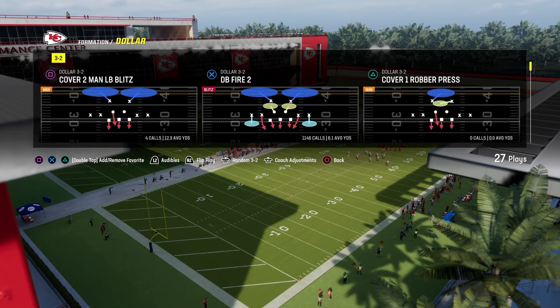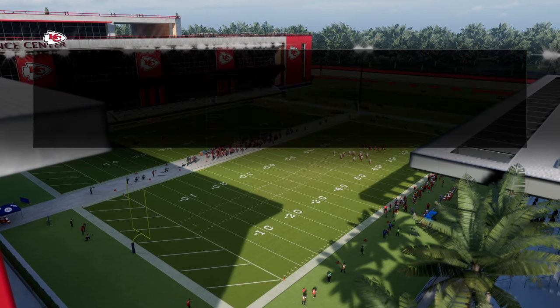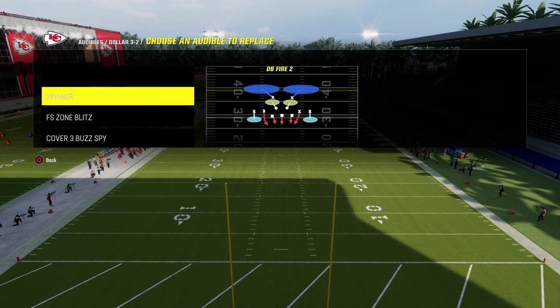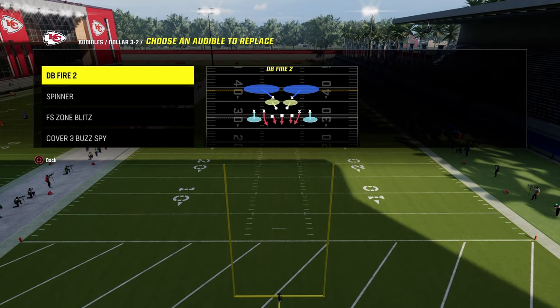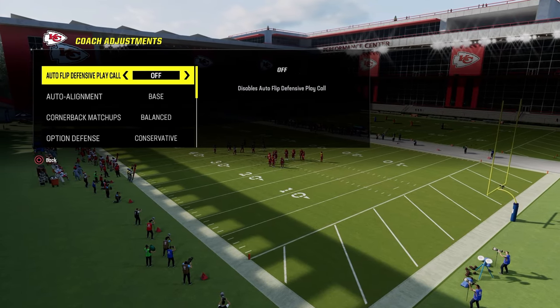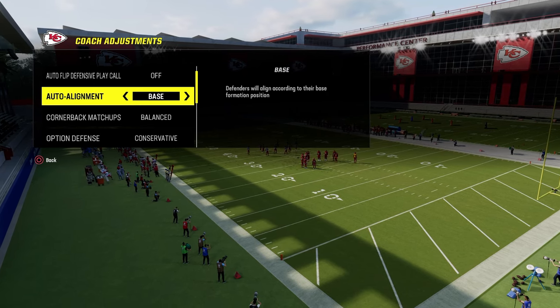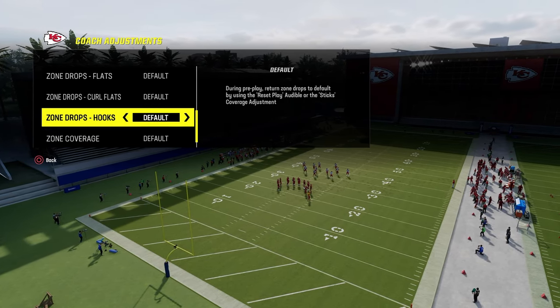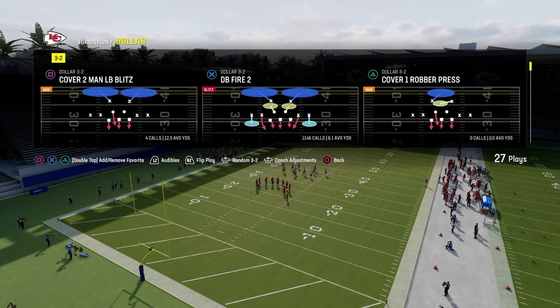So let's talk about the best blitz defense in Madden, why it is the best blitz defense, and how to set this up. You're going to want to make sure that you have DB Fire 2 in your audibles — really, really important. The next thing is you want to make sure auto flip defense play call is set to off. Auto alignment is set to base. And if you are going to have your defense on base align, it's also really important to make sure that you do not have your zone coverage on match — you want it to be on default.